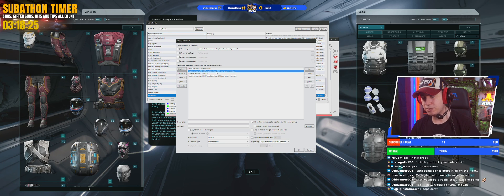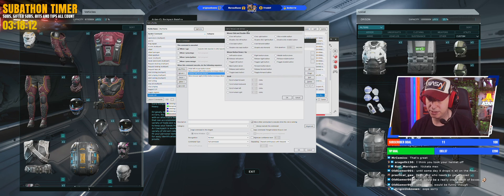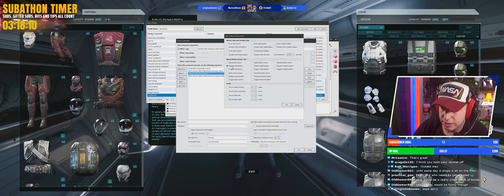Now we're at the point where the macro has clicked and moved, but we need it to release the left mouse button. Go to 'Mouse,' then 'Click,' select 'Release Left Button,' and click OK.